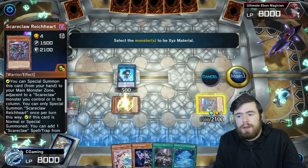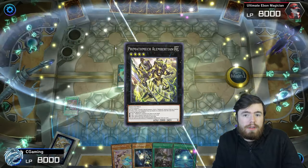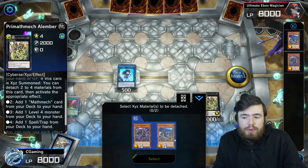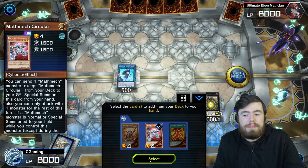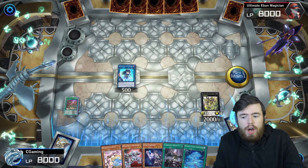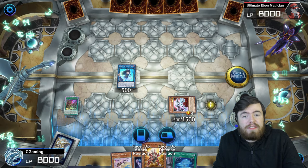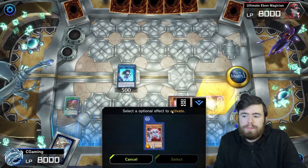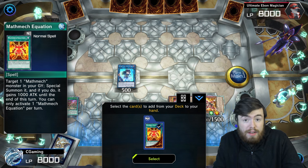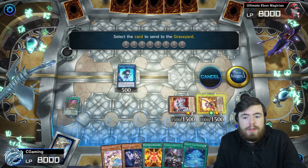Now we pivot to a different version of the combo. Use those two Level 4 monsters to go into Prime Afmech Alimbershin. Note: Scarclaw Rikeheart is DARK, so it cannot be used as non-tuner material for Amritara, which is why we detour here. Detach both materials from Alimbershin to search Mathmech Circular, send Sigma to the graveyard off Circular, then use Alimbershin's effect to tribute itself and summon Mathmech Sigma from the graveyard. Off Circular, search Mathmech Equation — it'll act as an extender later. Now we have a Light Level 4 tuner and Level 4 non-tuner.